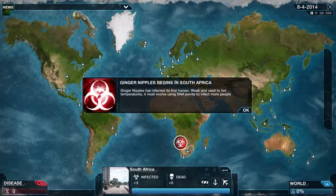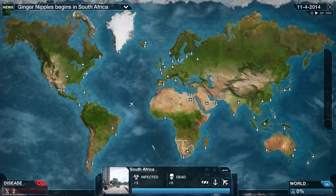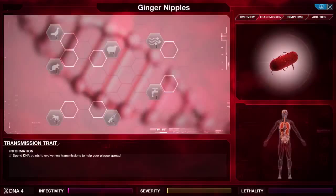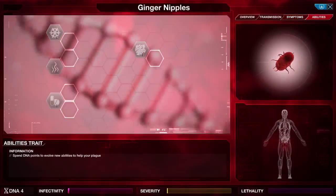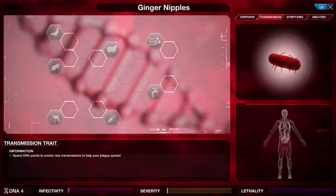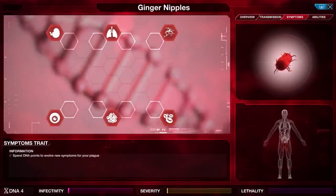Straight away we've got two people infected with Ginger Nipples. It says it's used to hot temperatures and must evolve using DNA points to infect more people. By clicking on the colored bubbles we get more DNA points, shown in the bottom left corner, and we can spend those points on evolving our disease. We have options for transmission traits, symptoms, and abilities. The way I'm going to play is use transmission traits first to get this spread worldwide.